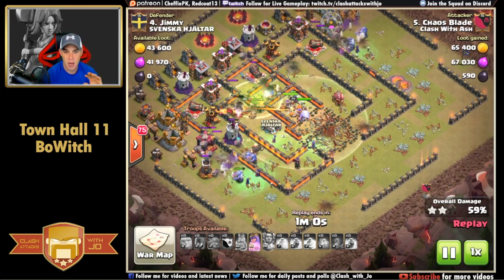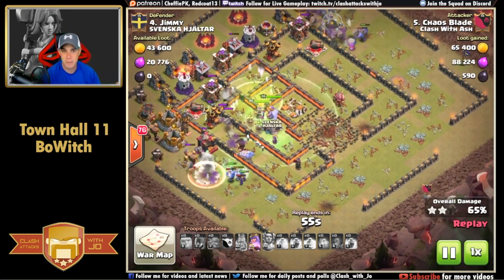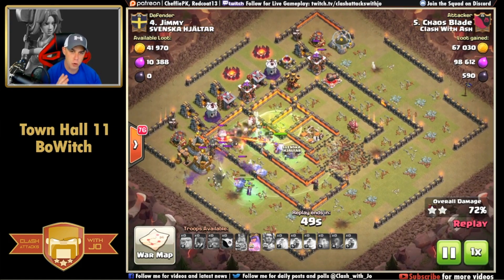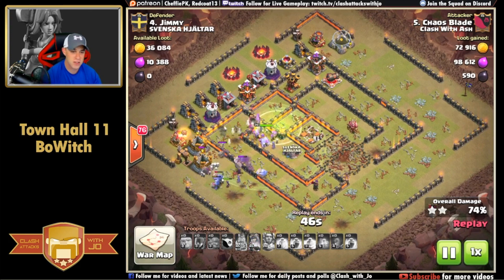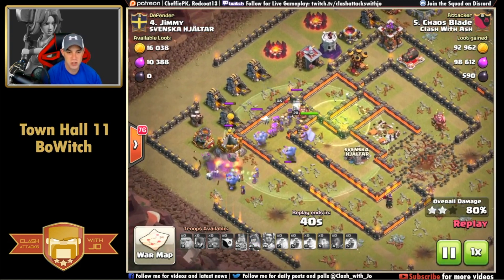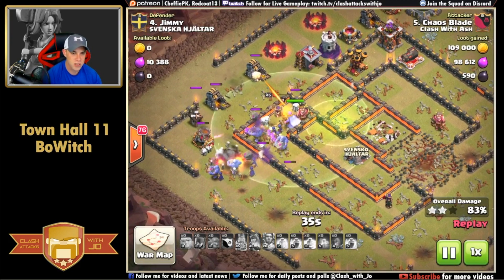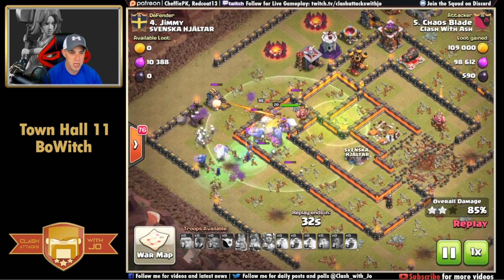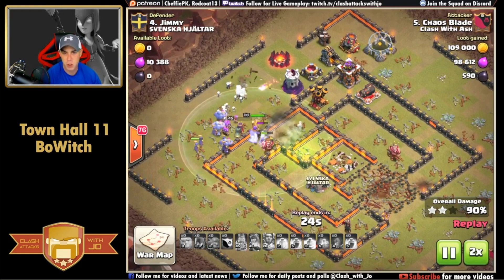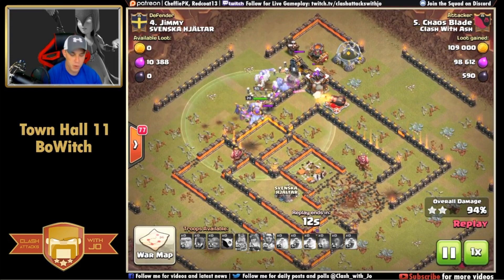The barbarian king, queen, and a few bowlers have progressed deeper into the base - the core is completely gutted. Bowlers and witches on the outsides continue to work their way along. The group up in the north has gone down due to the heavy defenses and lack of tanking power there, but down in the south our bowlers and witches continue to progress. The archer queen's ability has been popped, grand warden is still assisting, and the group works back up north. Two splash damage, one air defense, and two point defenses remain.